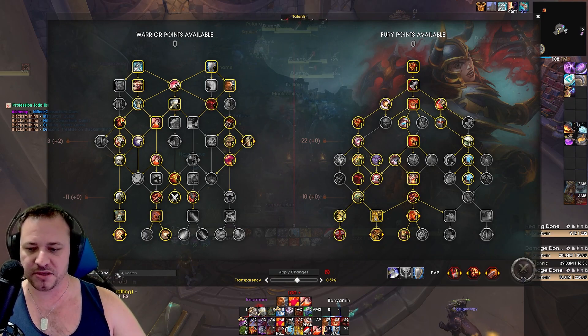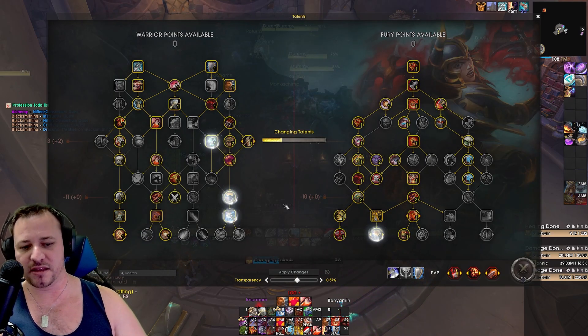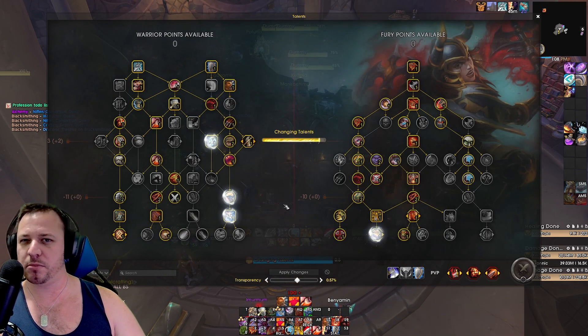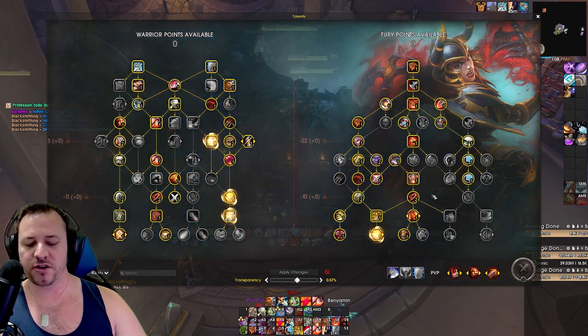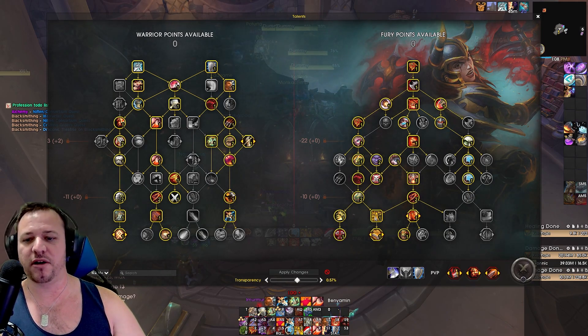Again, all the links will be down in the description so you can just easily copy paste. Now for the Mythic Plus changes: most notably, we actually have a lot more points to play with by virtue of the fact that execute is nowhere near as much of a higher priority as it once was.